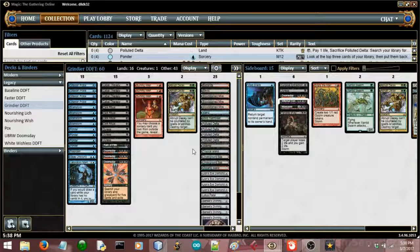I'm also taking some other pages out of his book and trying 3 Burning Wishes, even though I prefer the 4. Three's probably enough, but I like being able to wish for something and then still have plenty of business spells in my deck. I'm also only on 16 lands.